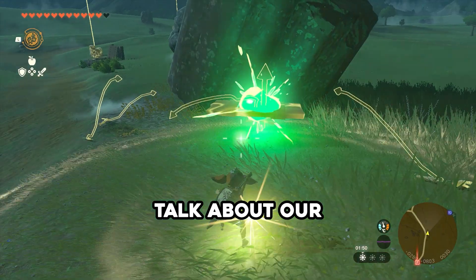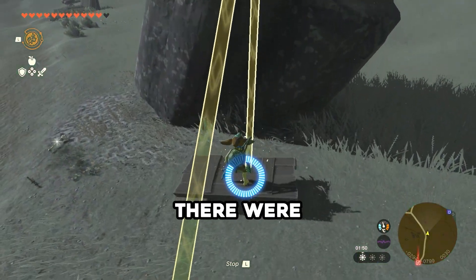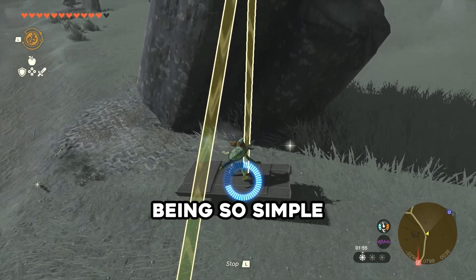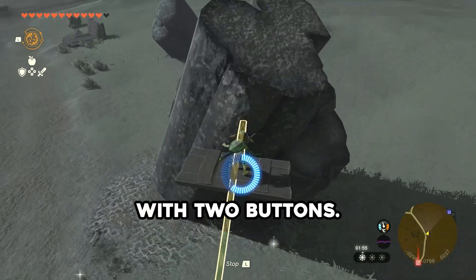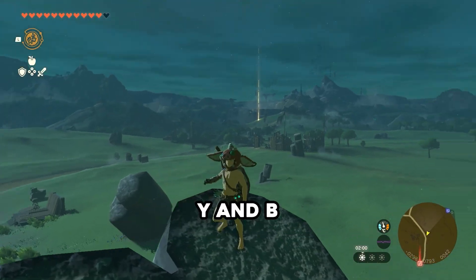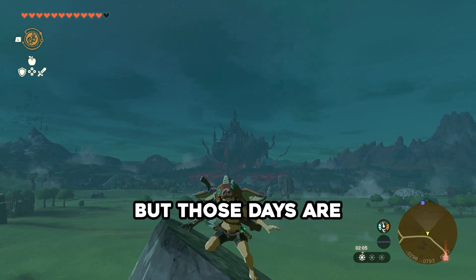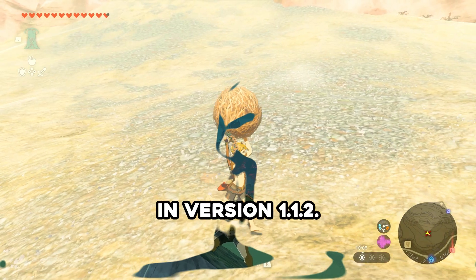Now sadly, we have to talk about the following glitches — or the good item duplication. There were so many methods of this, with some of them being so simple that you can just do it with two buttons. All you need to do is surf on the shield, hold all the items you want, and press Y and B at the same time. And then boom, you've doubled your items. But those days are behind us now in version 1.1.2.